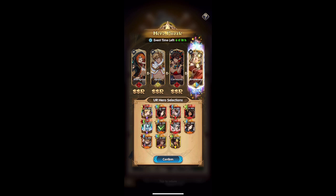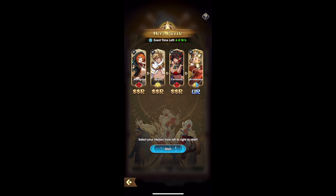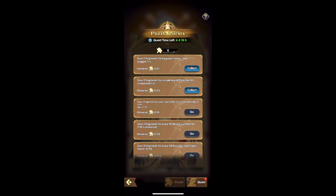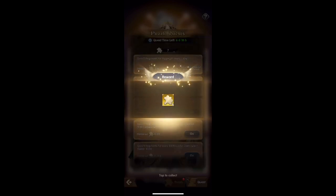For the UR pick it doesn't really matter because we're not going to be able to get it, but if we had to choose it would be Amaterasu or Oda Nobunaga. Now here we have just your regular login puzzle pieces that you can go ahead and collect.